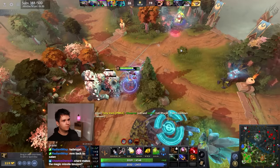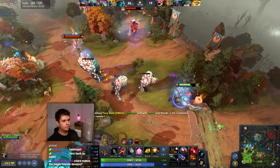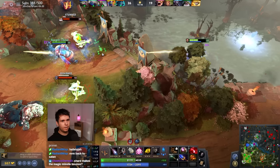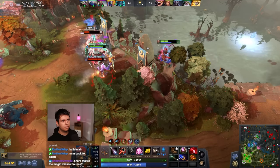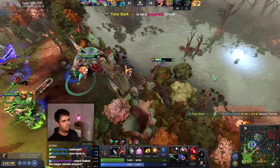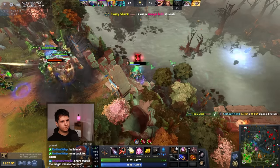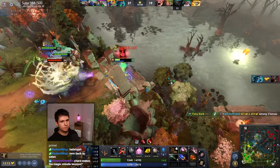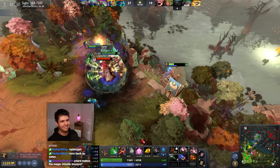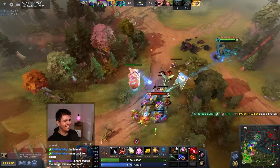And we have the Aghanim's Shard now, so we've got a Silence, which is nice. And also we've got the Bounce now. It's not targeting the way I would like. Just kind of bounce these — nice. Stun City! You're not doing anything, ha!